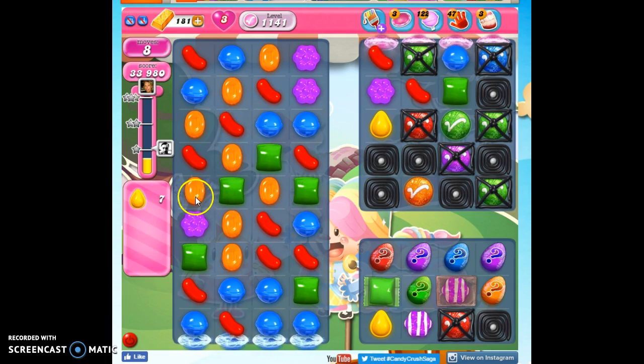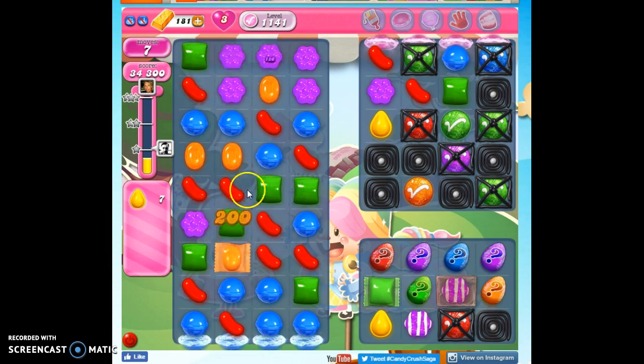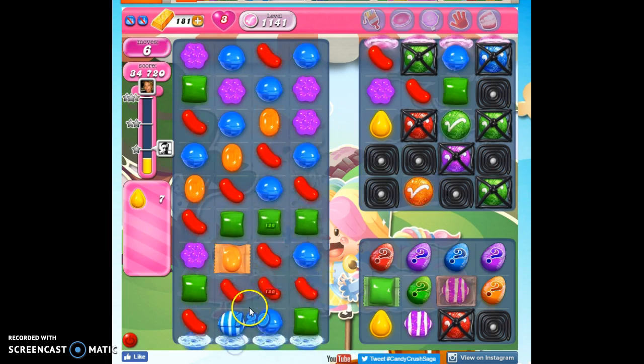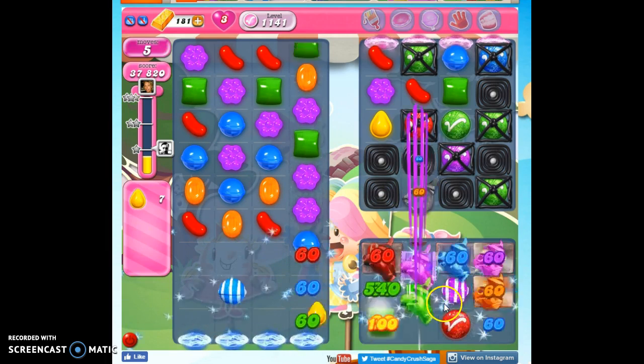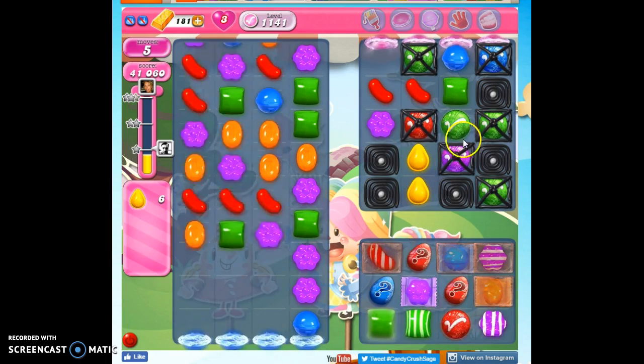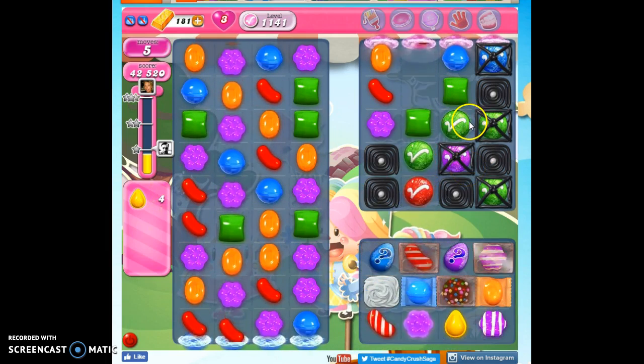Could I drop this down? I don't see it. I'm not going to make a wrapped candy — well, if I make a wrapped, then I am going to make a wrapped, because I can do this now. It's hard to see these. I need this to influence this to influence this — I need some nice big detonations here.